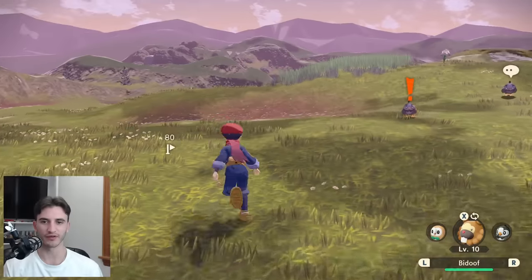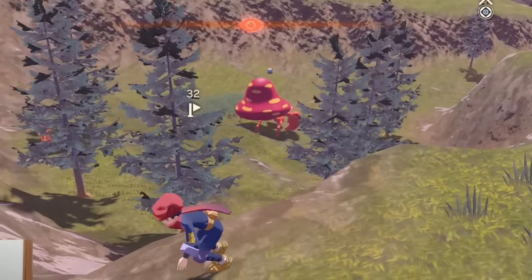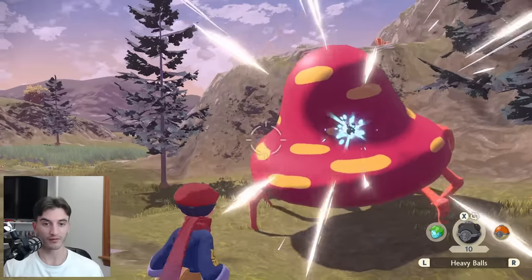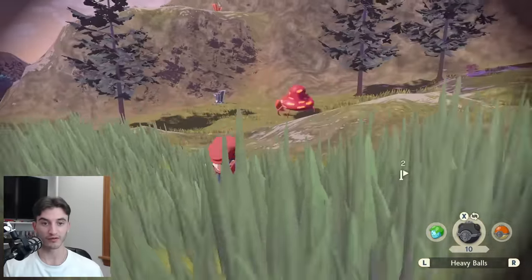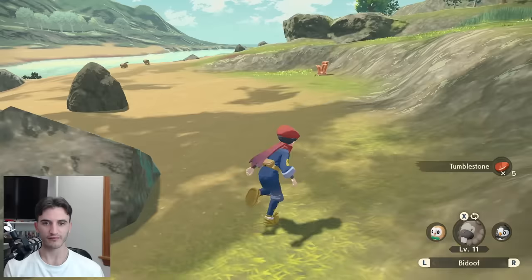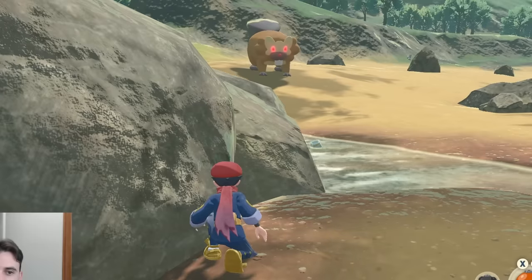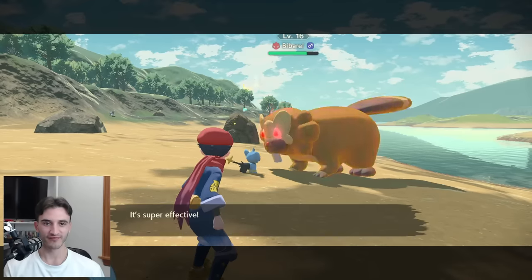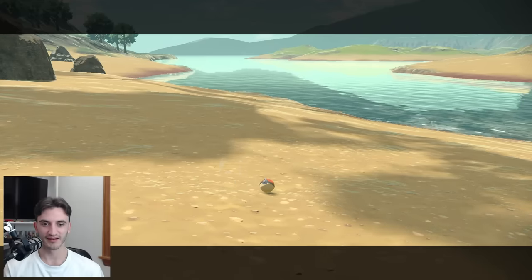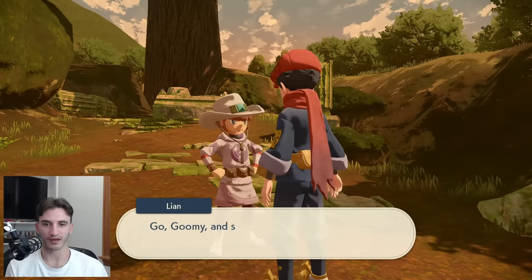I set course for the next alpha, Bibaro, and immediately got sidetracked by the size of an Alpha Parasect. I tried backstrikes to increase my chances of catching, but it was quickly evident this alpha was above my pay grade. I continued down the path to Tidewater Dam where Bibaro resides — that guy has definitely put on a few pounds of fluff. Luckily, a Shinx I caught earlier helped chip Bibaro down, bringing my alpha count to 2.